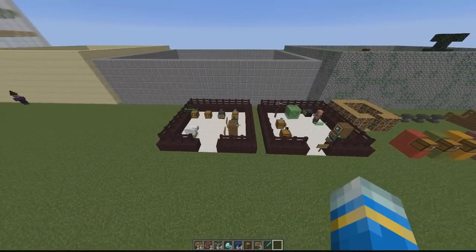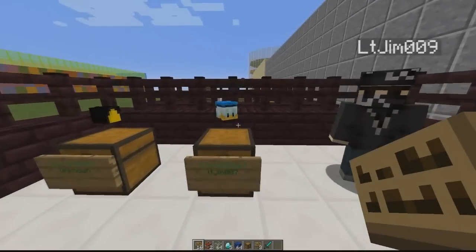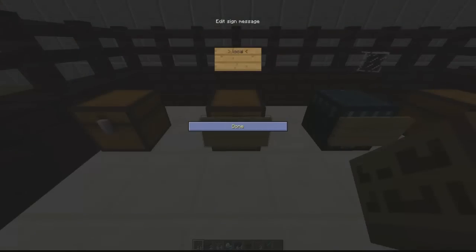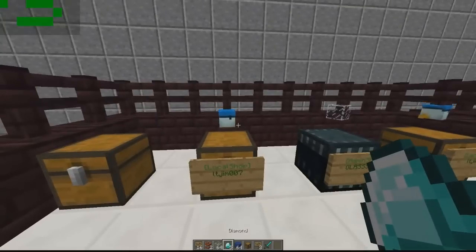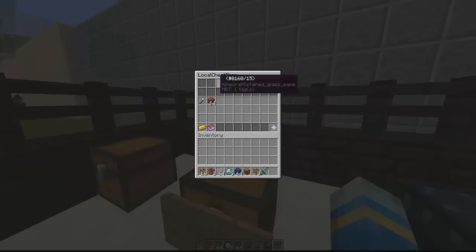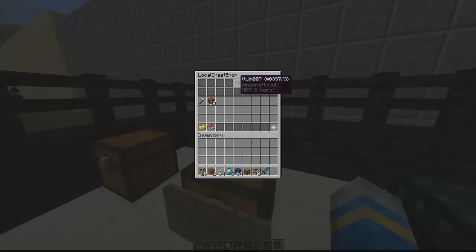The local shop is one players can create themselves using a chest. Shift right-click the chest and type 'local shop' on the top line. Your face should appear on top and the sign turns green — looks very nice. Right-clicking the head shows everything you're auctioning. From here you can check auction history or create a new auction — let's auction some lapis and choose how much we want to sell.